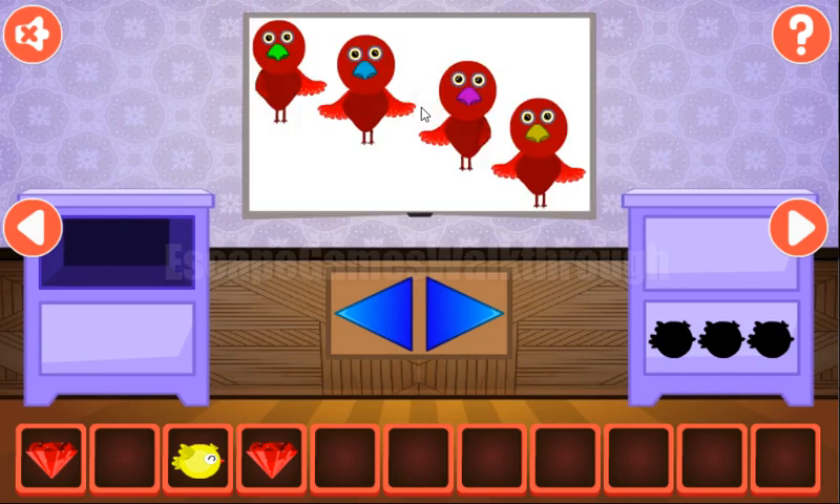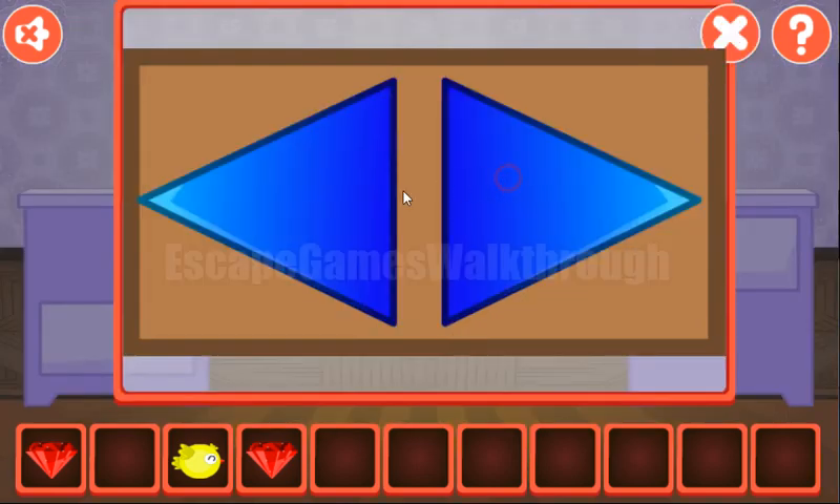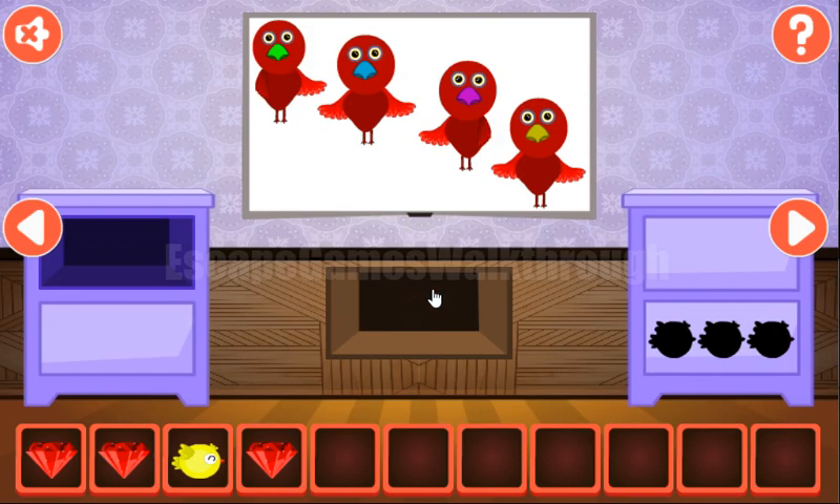Now let's turn on the TV. Here we can see these birds and their wings: right, left, right, left, left, right. So right, left, right, left, left, right. We've got one more gem.